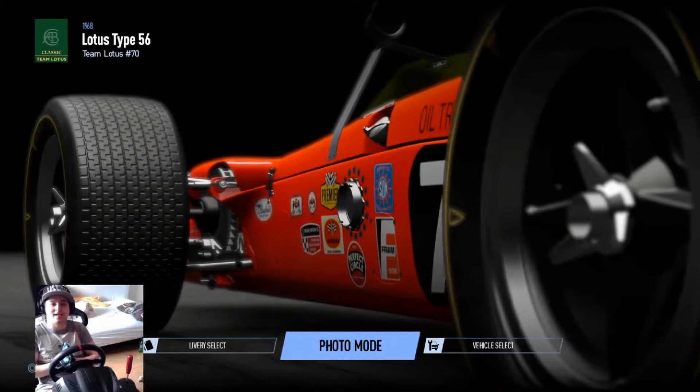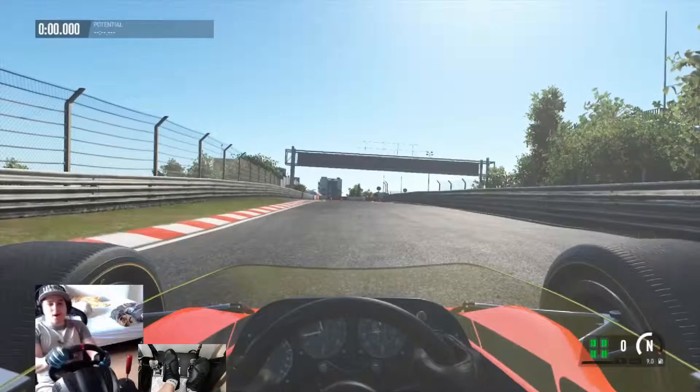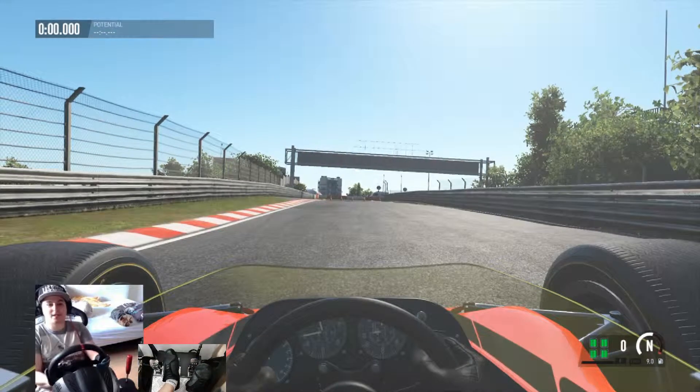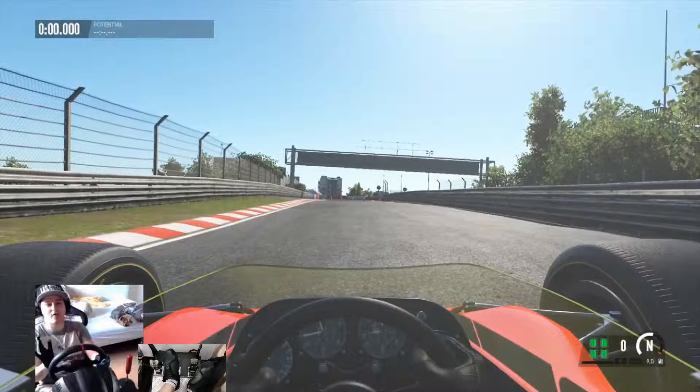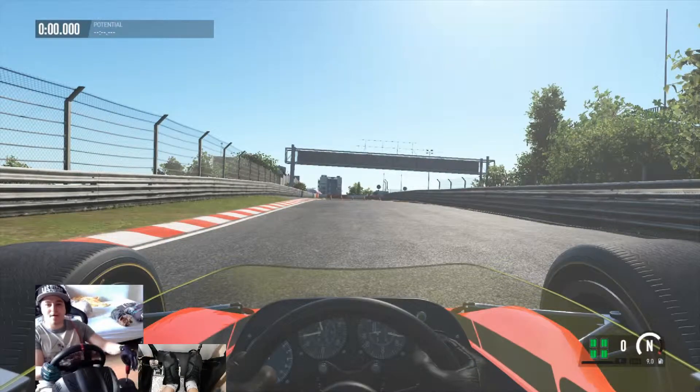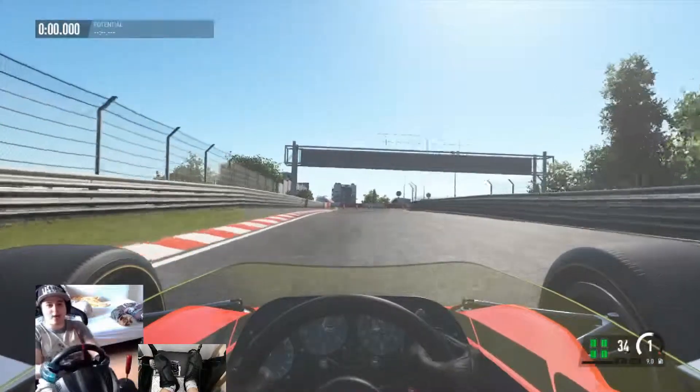Here we go, let's take it to the Nürburgring. Ready to begin our hot lap with the Lotus Type 56 around the Nürburgring Nordschleife. We are using the default stable circuit setup with 9 litres of fuel. Unfortunately the game doesn't allow you to put 10 litres — it jumps from 9 to 12 — so we have 9 instead. Let's boot up the revs, engage first gear, and away we go.